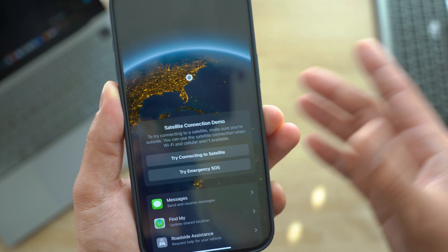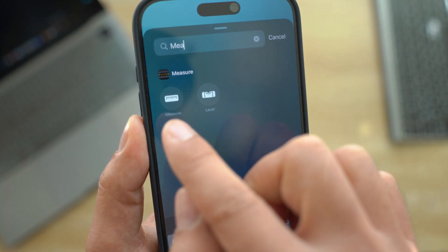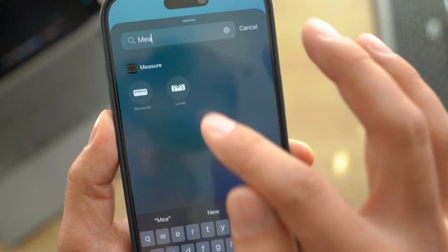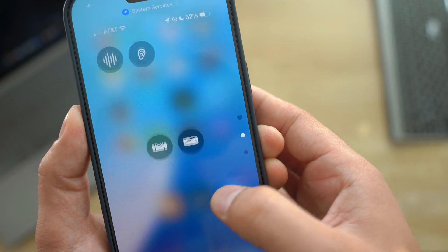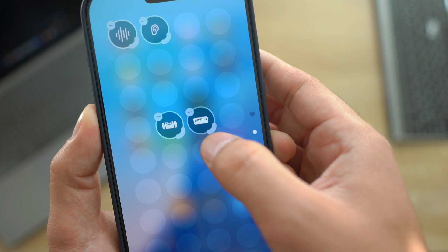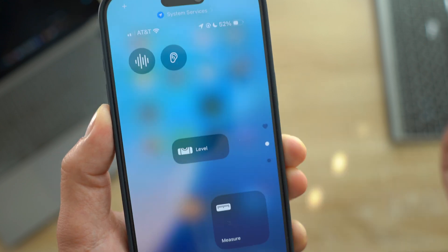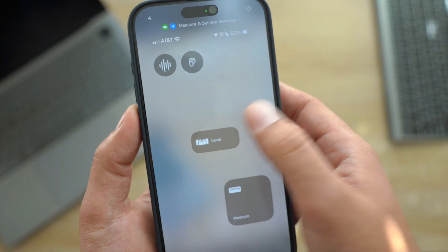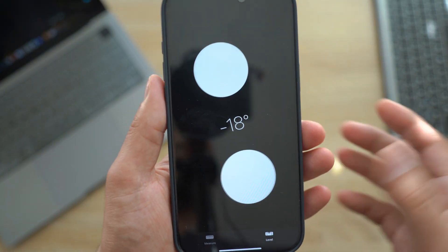Those are the two connectivity additions in the Control Center. On top of that, we now have two new controls from the Measure app. Go to Add Control, search for Measure, and you'll find the regular Measure and the Level. You can add both — the icons have beautiful designs. You can customize their size by long pressing them, making them bigger, smaller, or square. Clicking the Measure control opens the Measure app, and the Level control quickly opens the level tool, great if you work in construction.